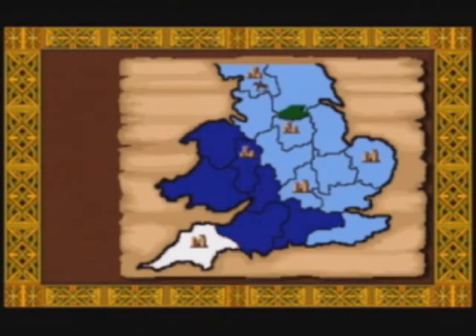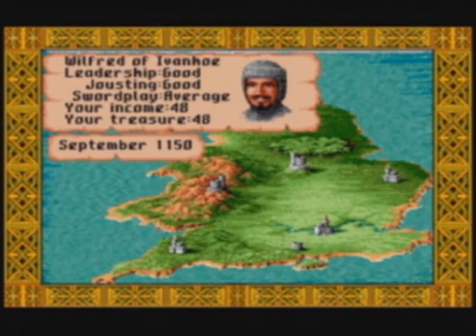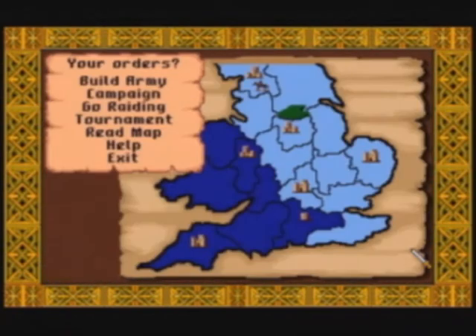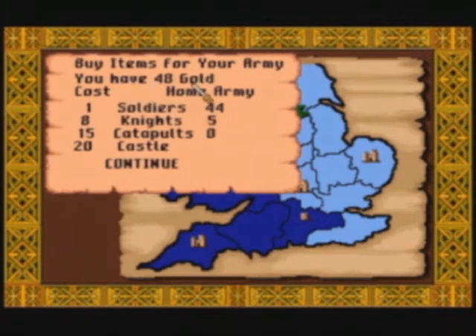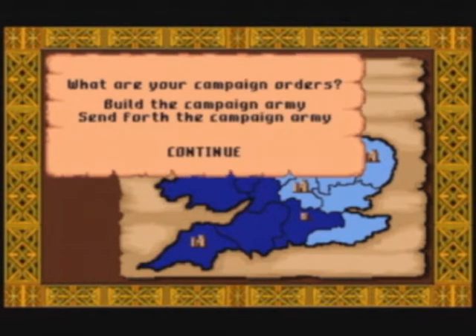Some of you might have noticed by now that the graphics of this version look almost exactly the same as the Amiga version. This is both a good and a bad thing. It's good since the Amiga version looked damn good to begin with and the graphics were still nice in 1991. But it's bad because the CD-i could have handled a lot more. They didn't even bother to enhance the resolution — instead they just put that ugly border around the screen. That is just lazy porting.